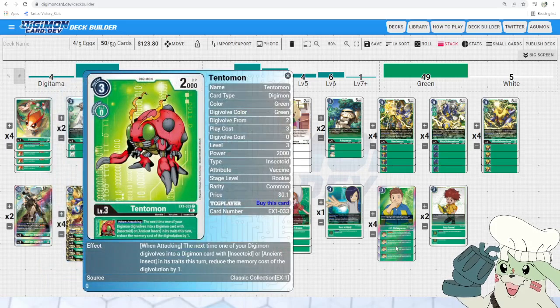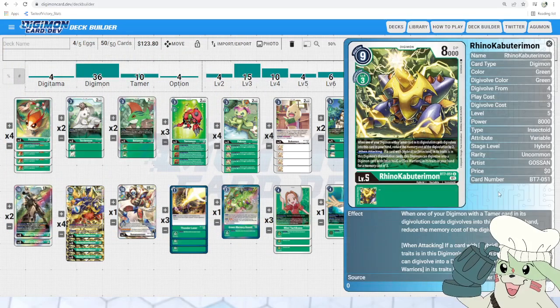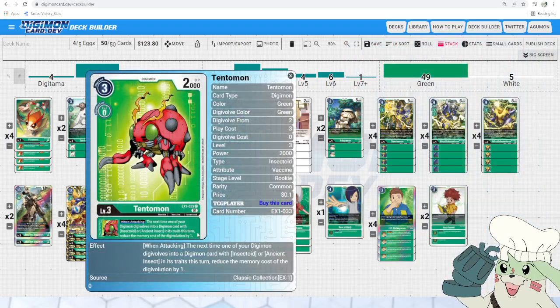Next up we got Tentomon from X1 — 3 to play, 2,000 DP. When attacking as an inheritable, the next time one of your Digimon digivolves into a card with insectoid or ancient insect in its traits this turn, reduce the memory cost of digivolution by 1. So if we have this under Rhino-Cabuteriumon and swing, we are now able to digivolve into Ancient Beetlemon for only 2 memory. That is huge momentum because that card is so valuable to this deck. Being able to go into it for only 2 is amazing and helps you stay on your turn and lets you get real advantage off it. The thing is, it doesn't synergize with Ancient Troiamon because it has to be insectoid or ancient insect, so we are only running it at 3. But it does come up and is really helpful when we see it.